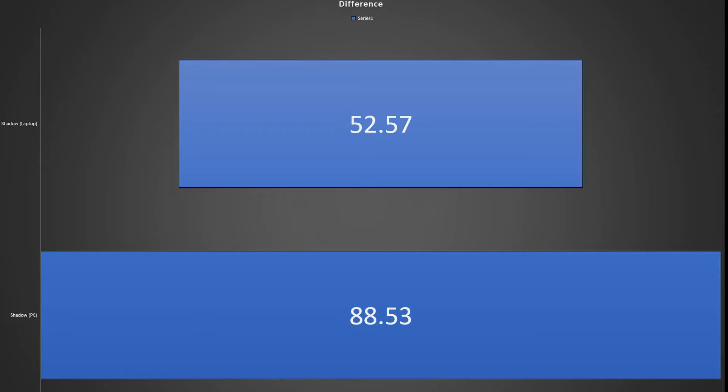This means my Surface running an integrated GPU is 35.96ms faster than my PC running a dedicated GPU. Shadow themselves do advise running on an integrated GPU and this would be why. Because I run a Ryzen CPU which doesn't have integrated graphics, I have to use my Nvidia card — hence the reason why I'm using my Surface to test instead.